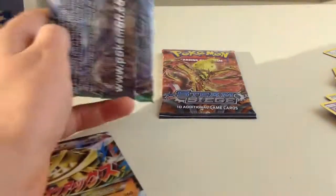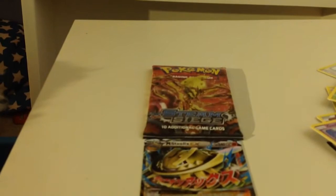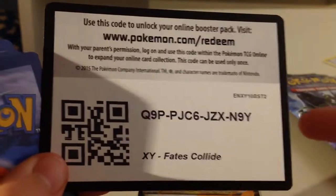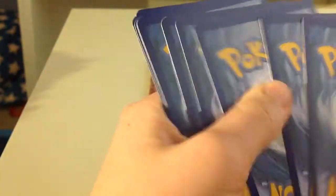And the Fates Collide pack. Come on, we can get something good in this. There's the code card.